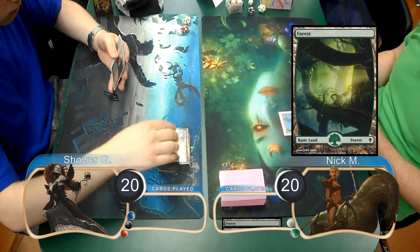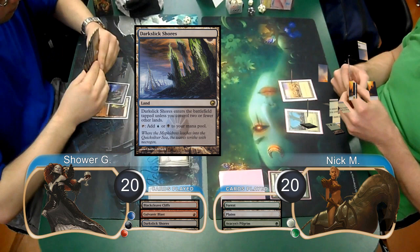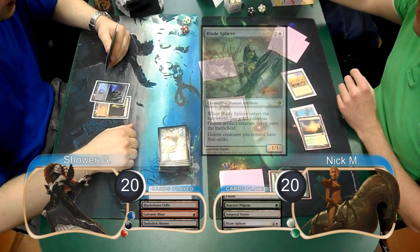Nick started on the play with a Forest, and then Shower laid down a Blackcleave Cliffs. Nick then played a Plains and cast an Avacyn's Pilgrim, however Shower killed it with a Galvanic Blast. He then laid down a Dark Slick Shores on his turn, and then Nick played a Sunpetal Grove and cast a Blade Splicer. When it came into play, he got himself a Golem along with it.